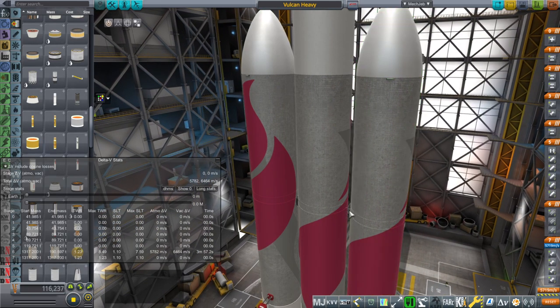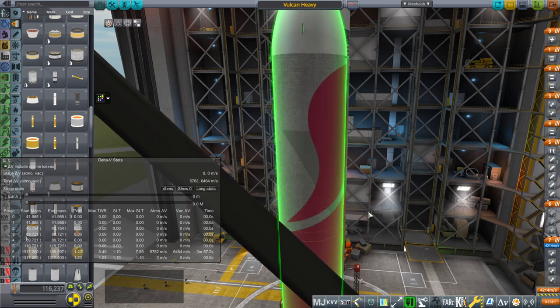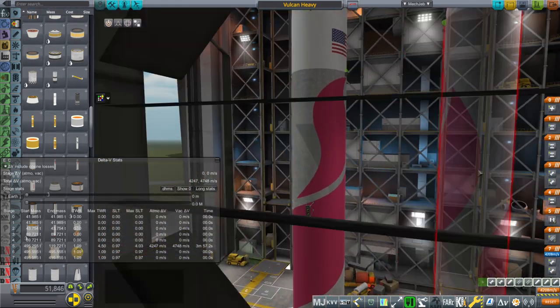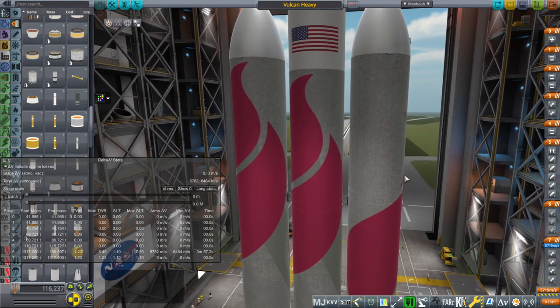Somebody had suggested that I should place the boosters in mirror symmetry instead of regular symmetry in order to get the images right on the thing. So this is mirror symmetry and that does work. But I'll take it off the clamps and put them on — still doesn't work. So that is not correct.